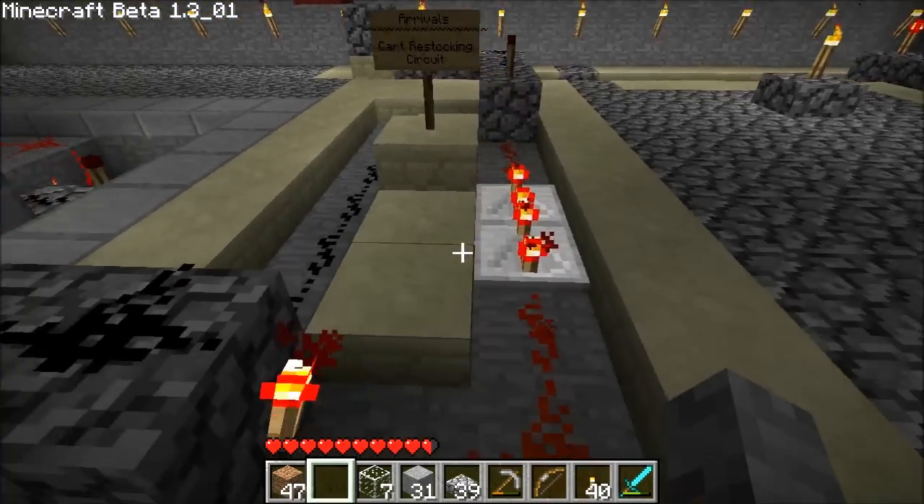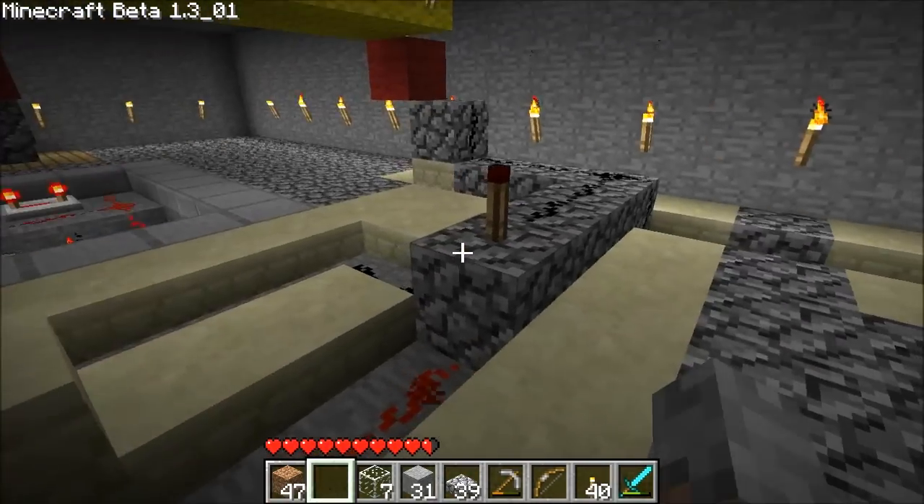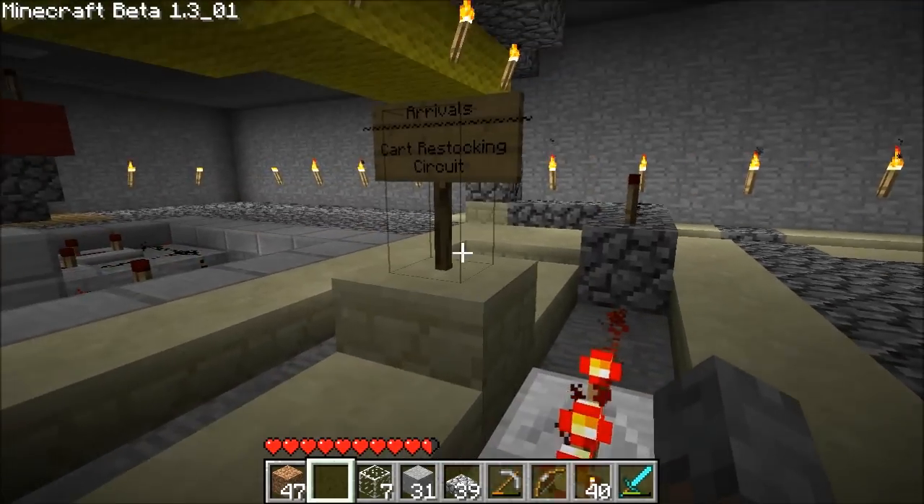Cart restocking — just another pulse to activate all these boosters. This one restocks the cart in the PEZ dispenser.